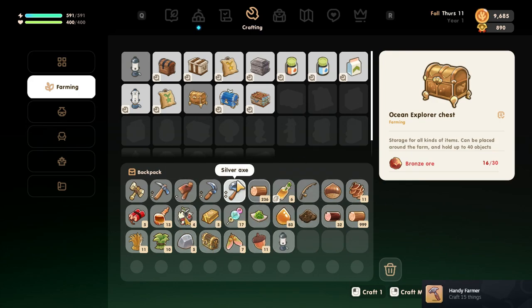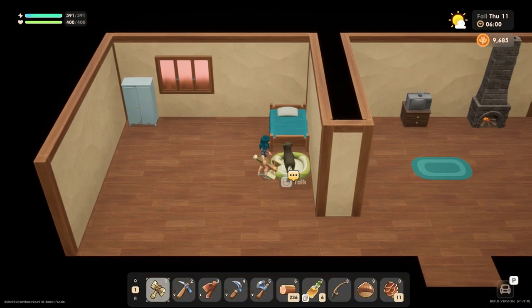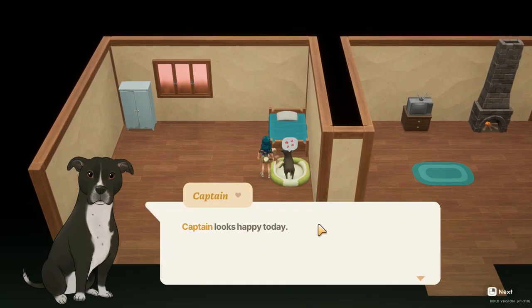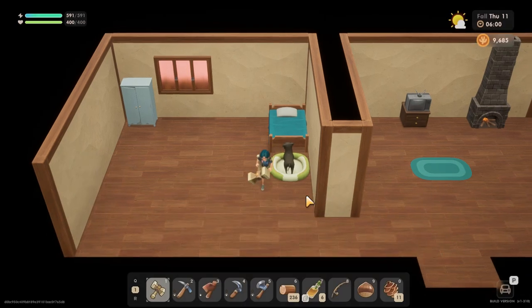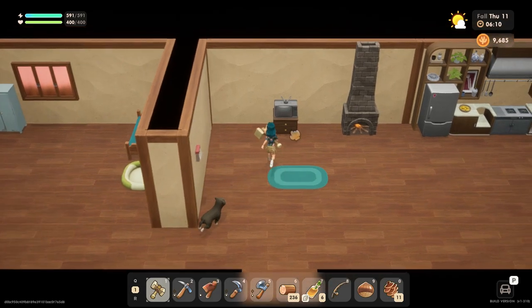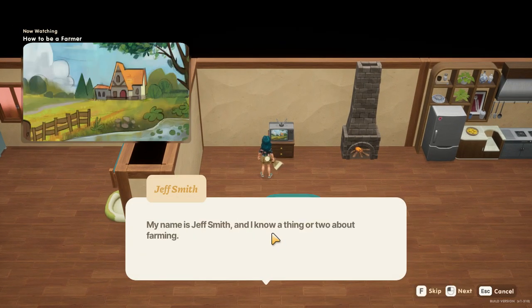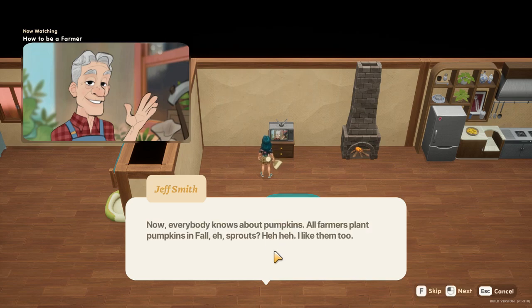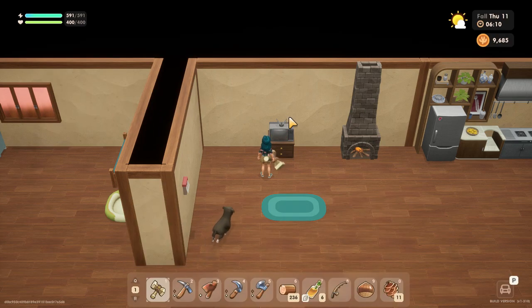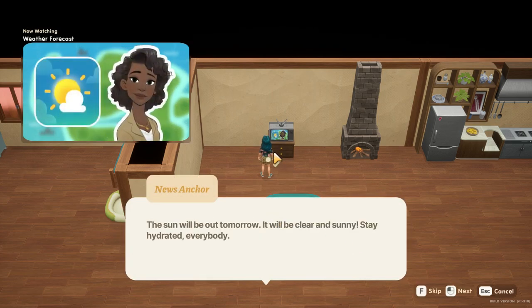And we got an achievement. Fantastic. We'll talk to Captain, check our calendar. Today is Theo's birthday. How to be a farmer, more about pumpkins — thank you, Jeff Smith. Tomorrow's weather: clear and sunny.